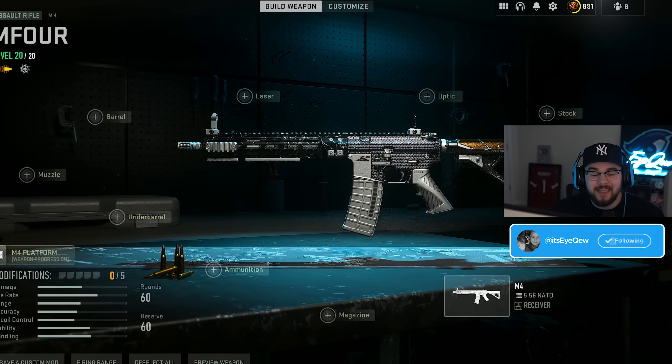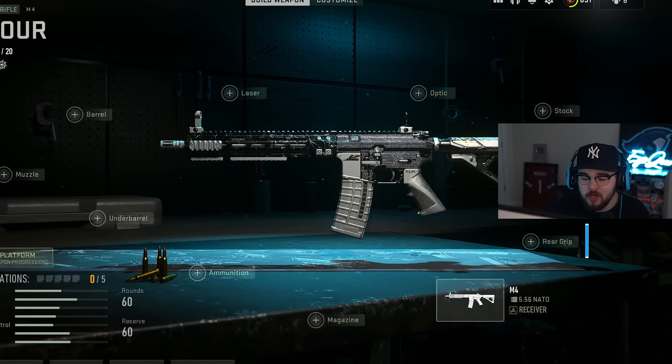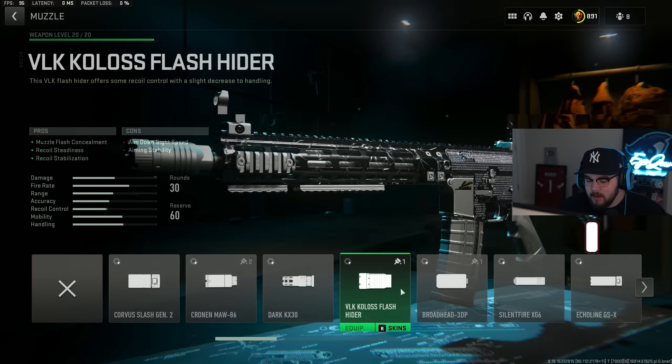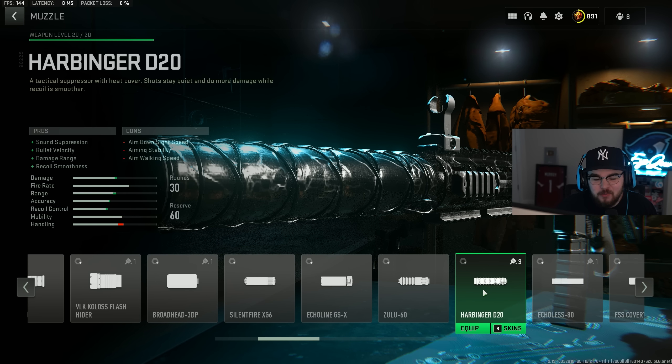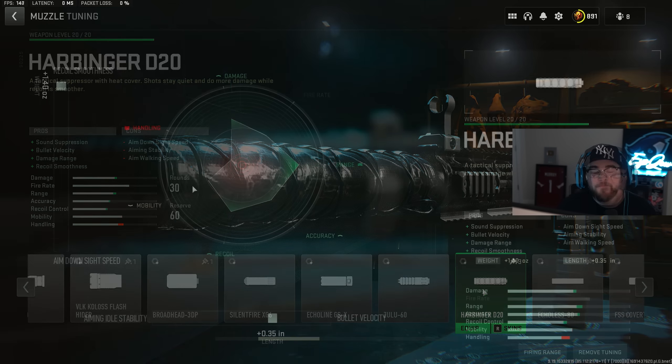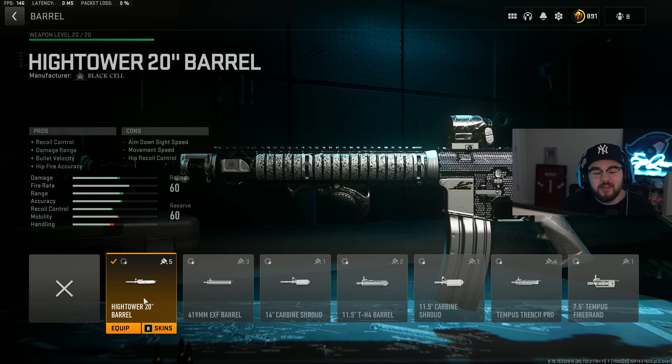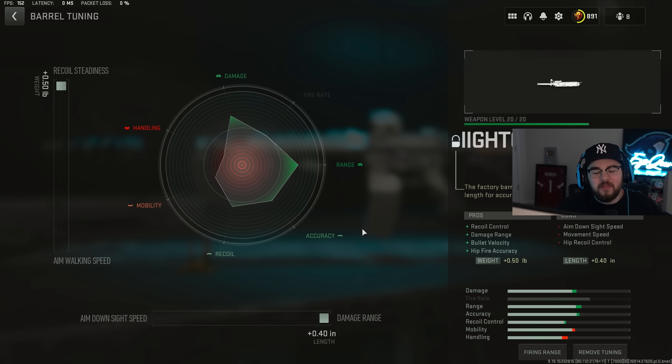Loadout number three is the M4 — the reliable of Warzone. It caught a minor nerf recently but it's still super disgusting. For the muzzle, the Harbinger D20 suppressor gives sound suppression, bolt velocity, damage range, and recoil smoothness. Suppressor tuning: maxed for recoil smoothness and plus 0.35 for bolt velocity. Then the Hightower 20 Inch barrel gives recoil control, damage range, bolt velocity, and hit-fire accuracy so the M4 hits harder and becomes a laser.